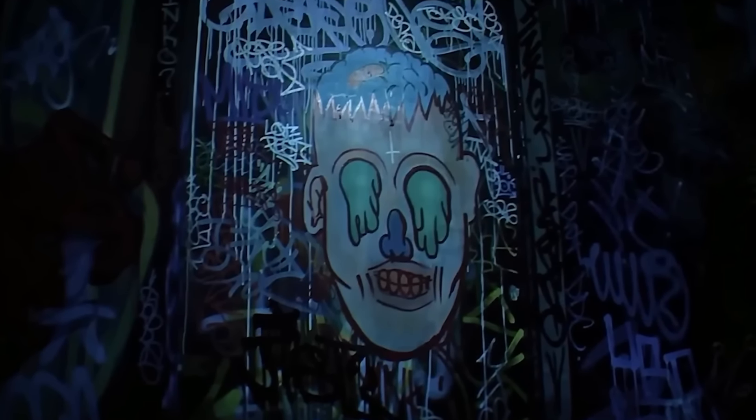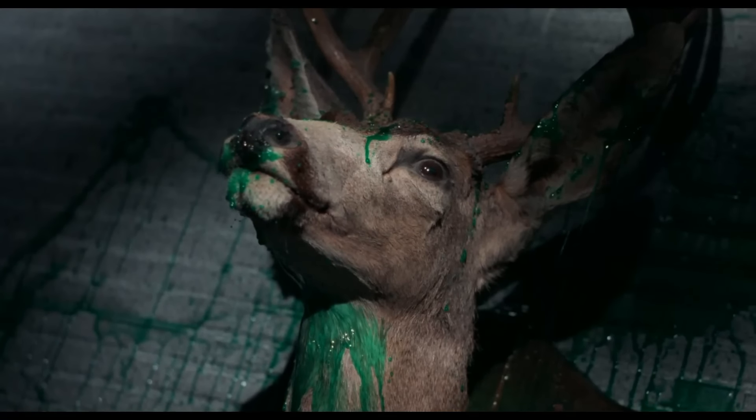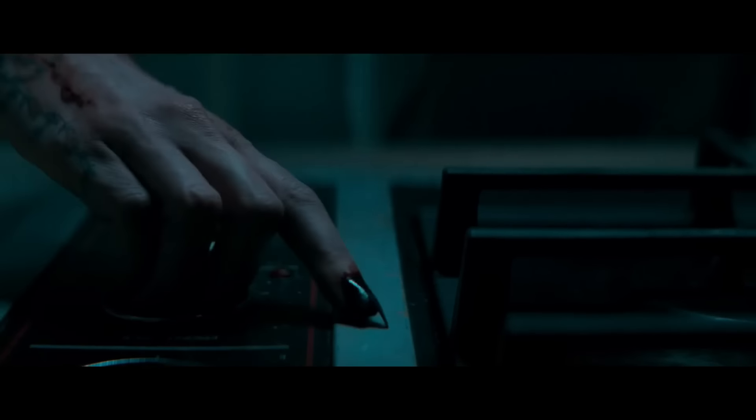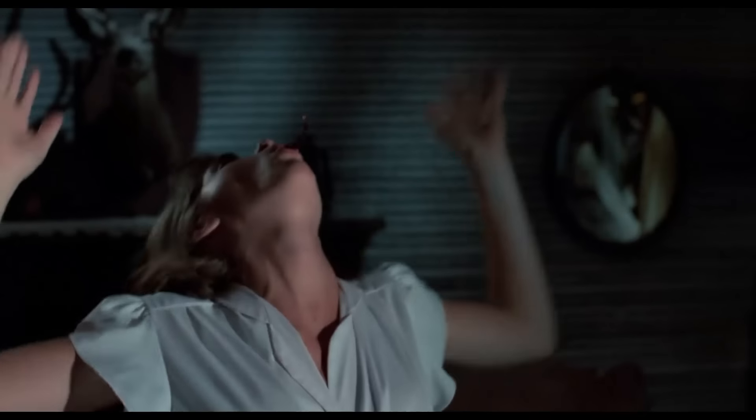The green colour on the monster eyes is similar to the green deadite blood when Ash cuts down Ed in Evil Dead 2. It's apparent that Evil Dead 2 was the strongest influence in this film's creation, with director Lee Cronin being a self-confessed lover of the film, and you can really tell that through a couple of specific moments in Rise. We get a new variation of the iconic eyeball spit scene.